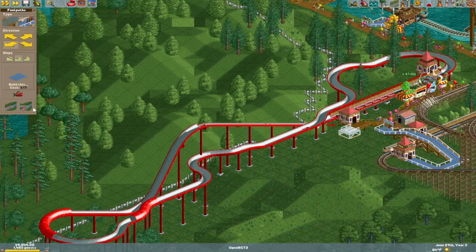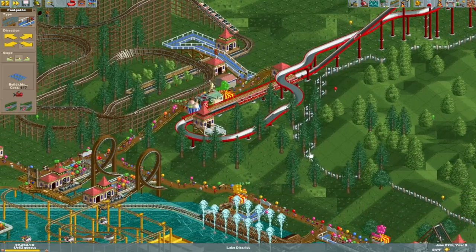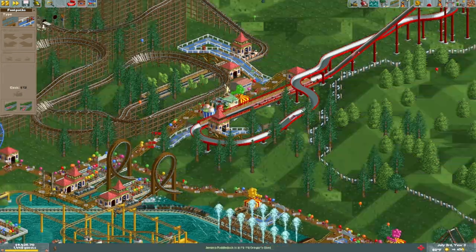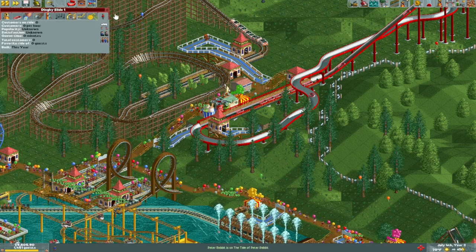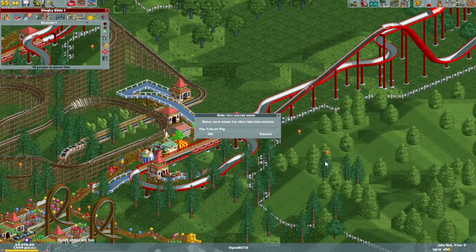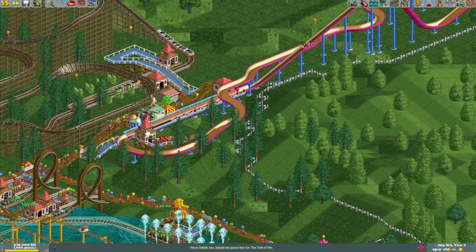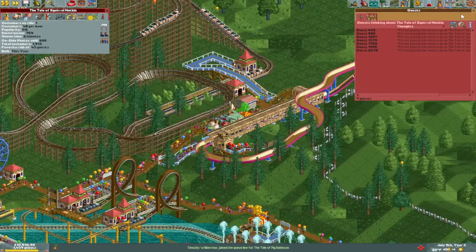I'll slide on through. That looks just gorgeous! We still have plenty of room over here for a wooden coaster. Medium, high, and medium — that's a lot of positive vertical Gs, I guess. Well, it's just how life be sometimes. This part might take some finagling — we're actually gonna tunnel underground. Took some doing, but we got there. Got an entrance into the water slide. The Tale of Pig Robinson — what a color scheme. We got canoes that we'll never use. I don't think you can take balloons on a water slide. Squirrel Nutkin putting their foot down — 350, that's too much.